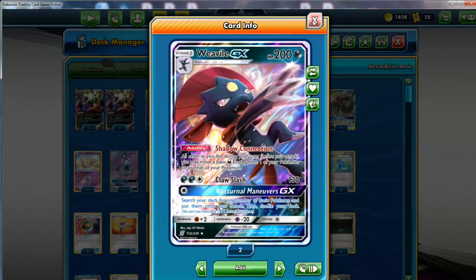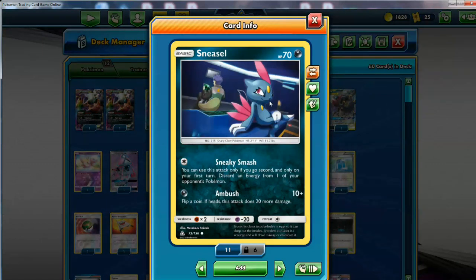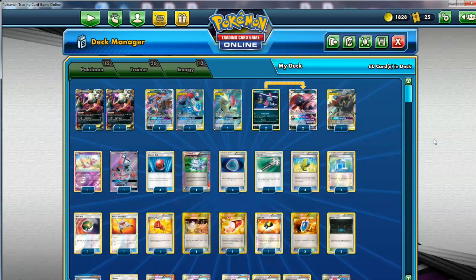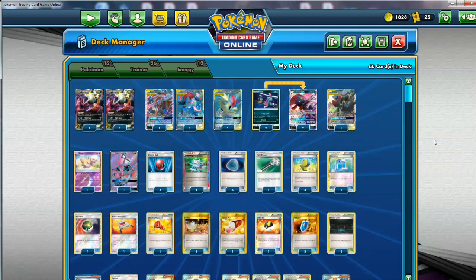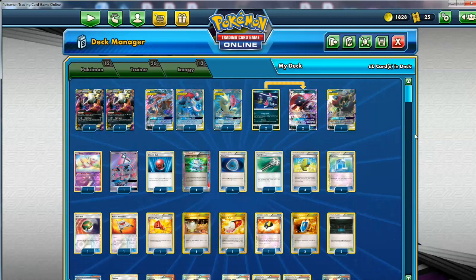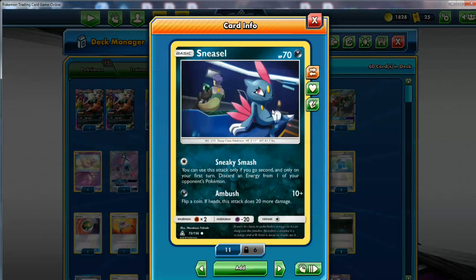I have a 2-2 line of this guy, and it's pretty thin to be honest — I wish I could run more, but this deck is really pressed when it comes to space. Building a deck like this is hell for me, because there are many cards that I want to fit in and it's impossible. The Sneasel is the Ultra Prism one — I like it the best, and not only because of Cyrus.